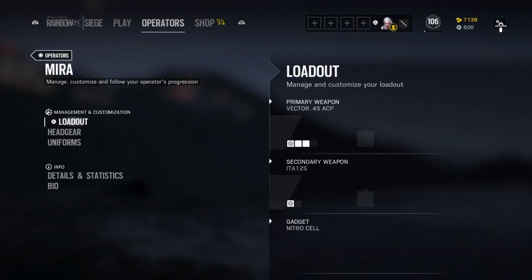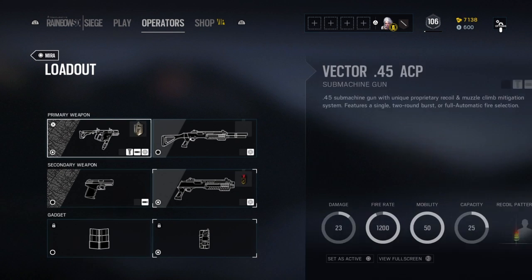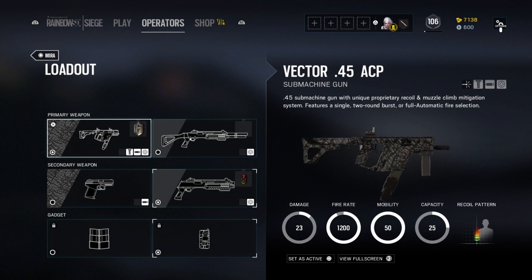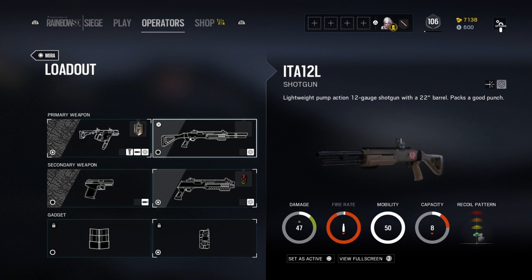Mira is a three-armor one-speed operator with a submachine gun, a shotgun, a secondary sidearm shotgun, and a pistol. I always go with the secondary shotgun.